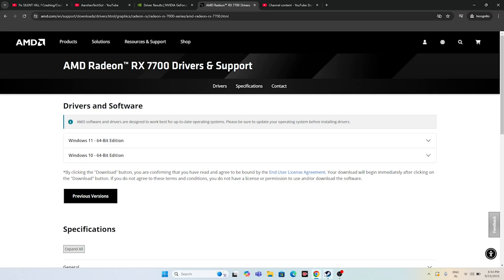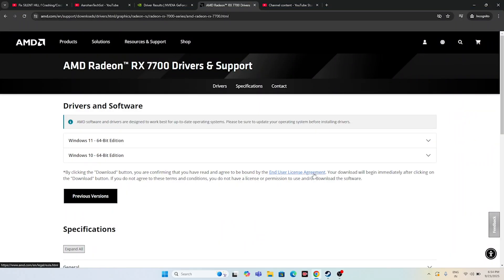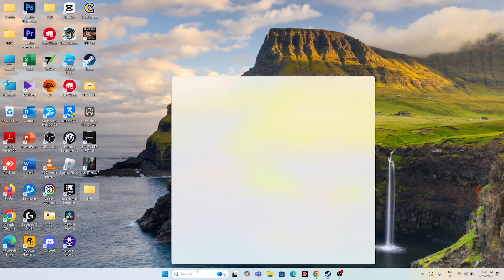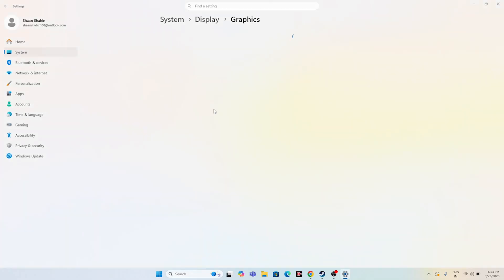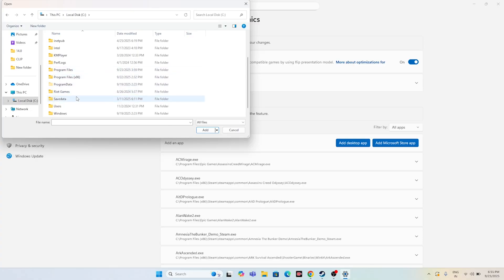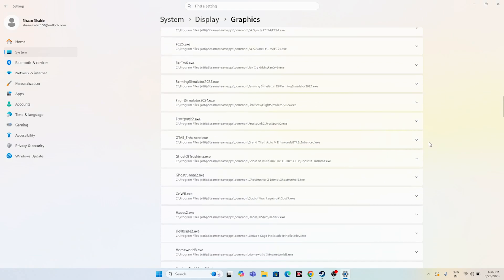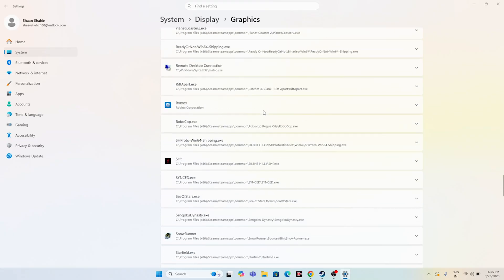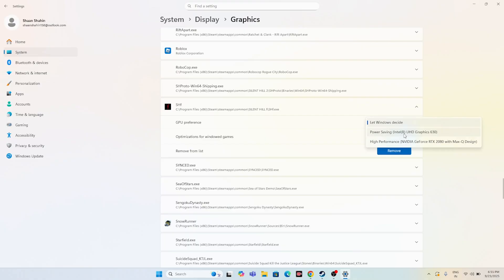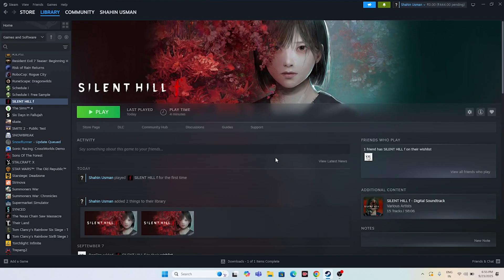If you're still having trouble, try running the game on your dedicated graphics card. This is especially for laptops with dual graphics cards. Search for Graphics Settings, click on it, then click Add a Desktop App. Navigate to This PC, Local Disk C, Program Files x86, Steam, SteamApps, Common, then select the Silent Hill f folder and add it. Once added, scroll down, find it, expand it, and set GPU preference to High Performance. Close and check.